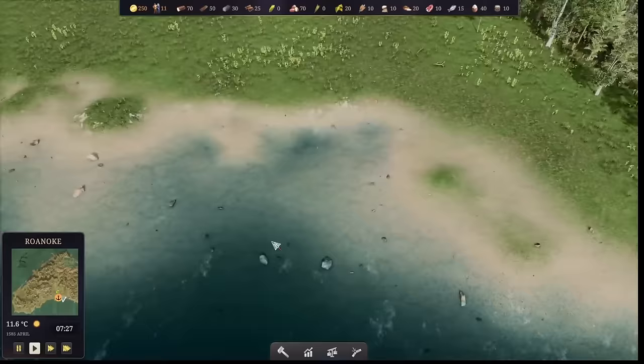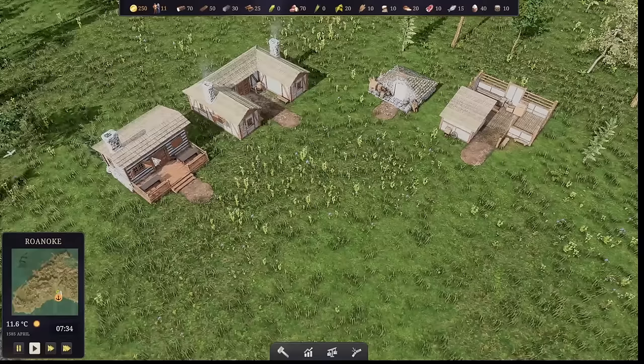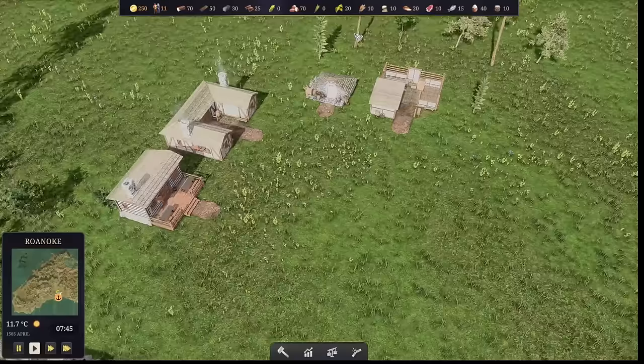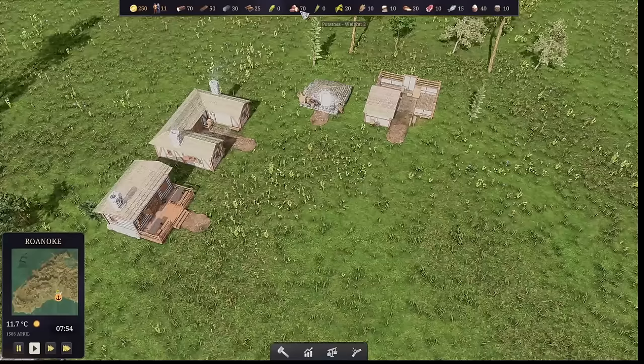All these folks will need additional homes in order to begin having their own families, and time goes quickly as we prepare for winter. So we've got our temperature down in the lower left corner - something we really need to pay attention to. Right now it's in Celsius, a little chilly, but we're getting closer to summer. We have 11 people, and we've got ourselves logs, planks, stone, and different types of food - potatoes, wheat, flour, meat - including money to be able to trade.